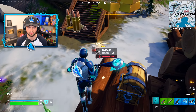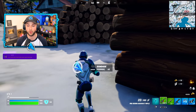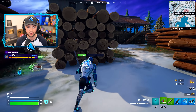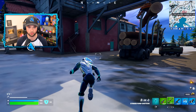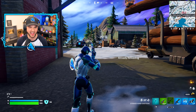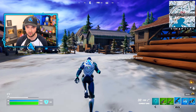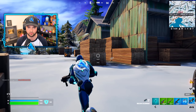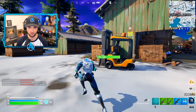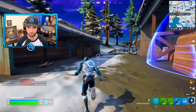I actually think the unvaulting of these weapons — weapons that are themed around the Imagined Order — after having last week weapons themed around the Sideways, and all of the aliens and the Cube Queen, I'm very interested to see how these newly unvaulted weapons work in no-builds mode. If I fire this off, no one over there, but it does scan the chest. Super useful.